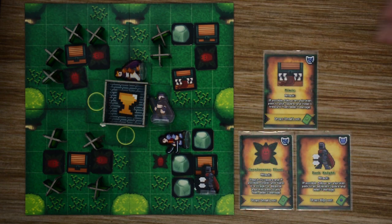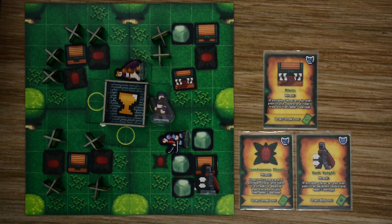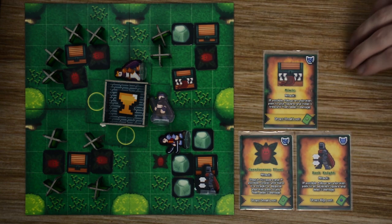After the hero finishes all of his actions, the enemies get to take their turn. Any enemy on the same tile as the hero will activate and try to reach that hero to attack them. If there are other heroes on that tile, enemies will attack them if the chosen hero cannot be targeted.